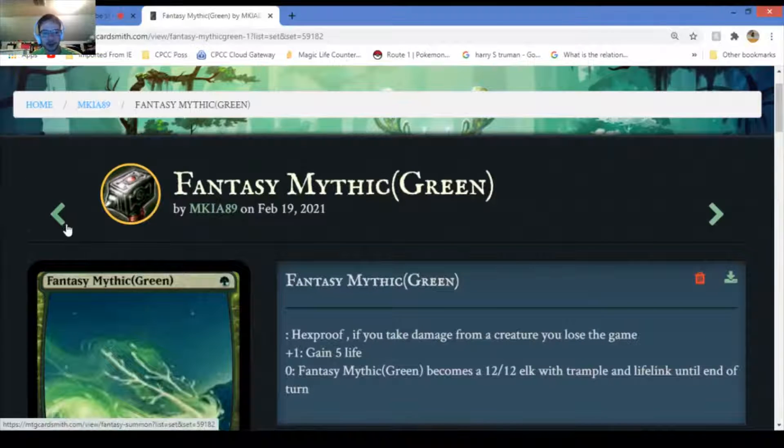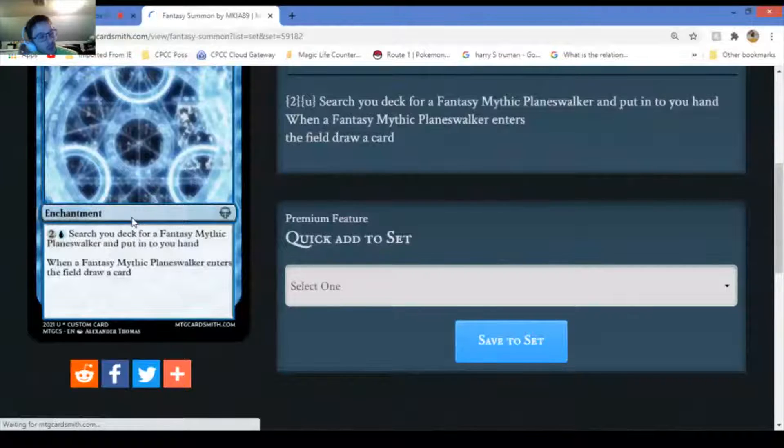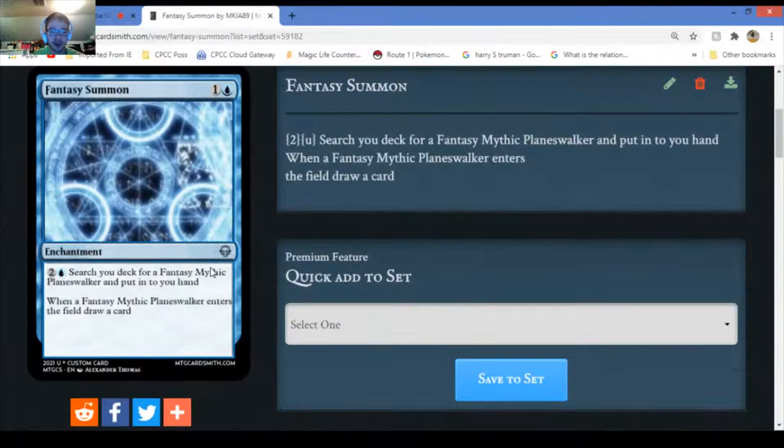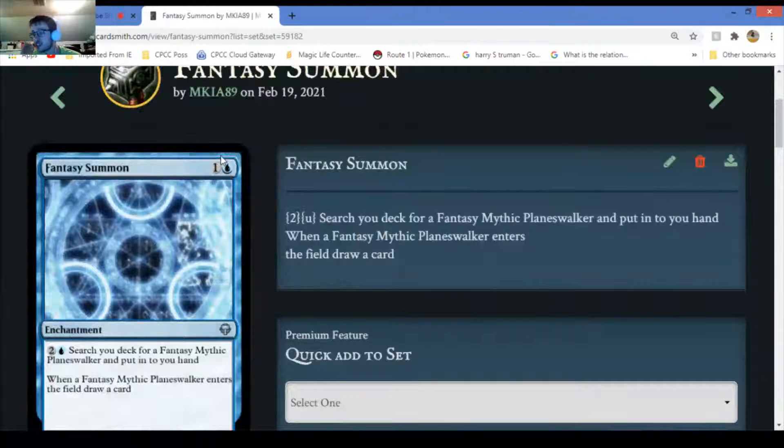Since someone is watching now I wasn't going to stop. Fancy Summon - you pay two and one water to search your deck for a fantasy mythic planeswalker and put it into your hand. When a fancy mythic planeswalker enters, draw a card. Interesting concept. Just to point out - I made all of these cards. Anything with 'fancy' in this set is mine - that's why I purposely made the Matrium not insanely powerful.